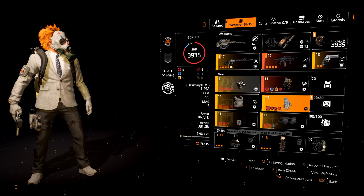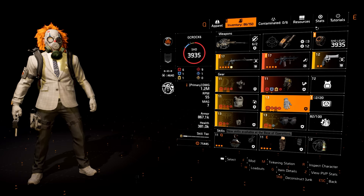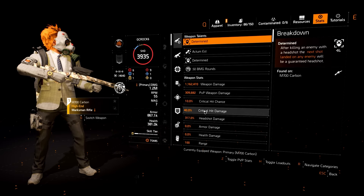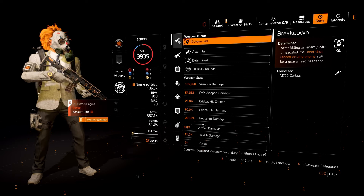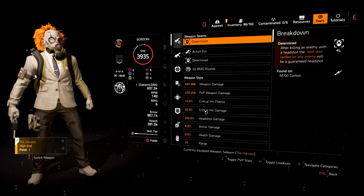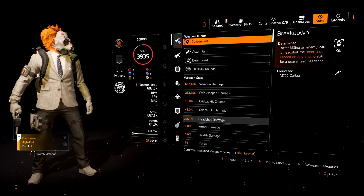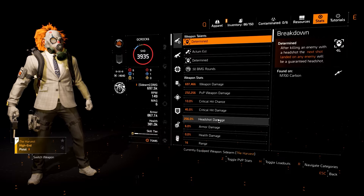If we switch to stats - the headshot damage on the M700 Carbon is 317%, but that's not what we're using. Let's switch to the sidearm - the headshot damage is 256%. You're not really bothered about crits here, but that's where we got the headshot damage up to.